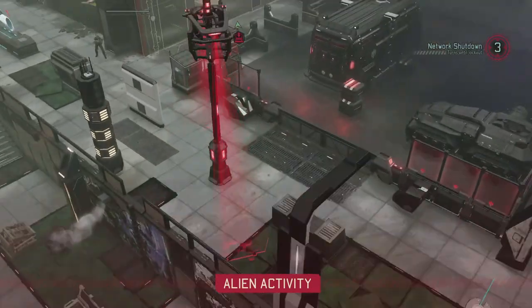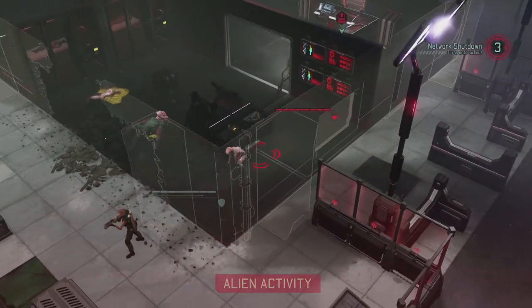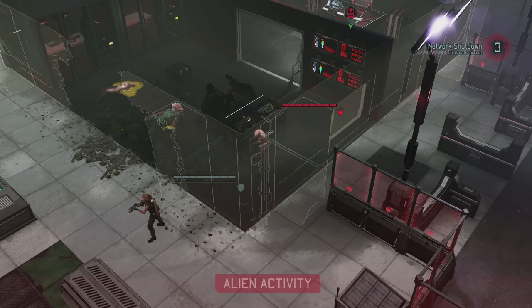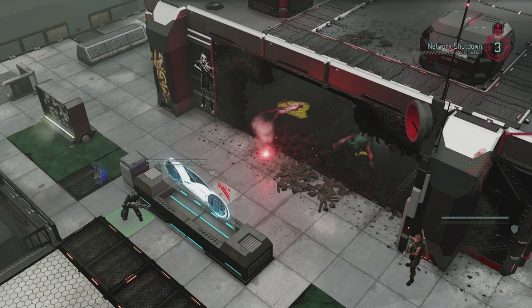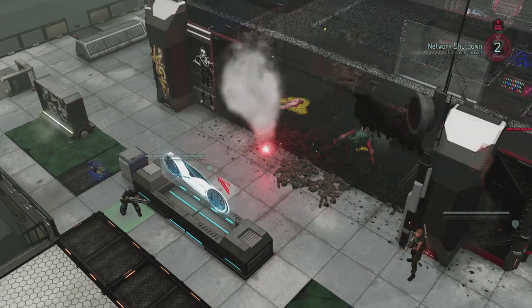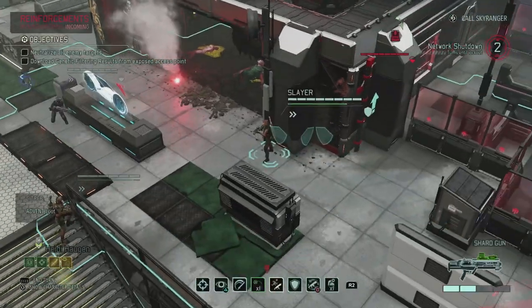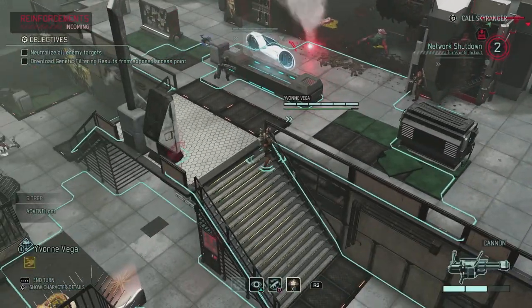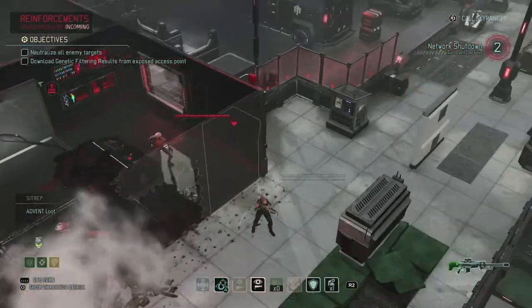Alright, so the only thing we have left now is just Alessia here. I'm just gonna keep it on overwatch because there's nothing else you can really do from over there. And then the sectoid is going in for probably a hit on the team. Oh, we got reinforcements. That's not a problem because we can kill them. That sectoid just didn't do anything — he didn't really care.